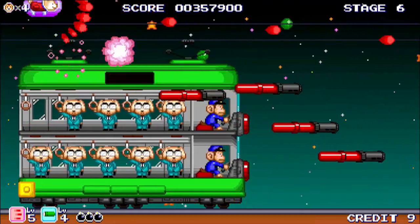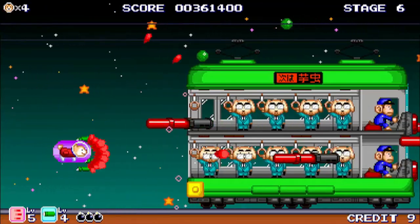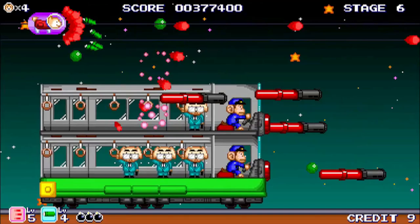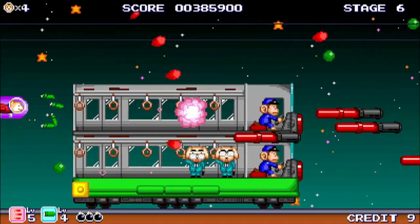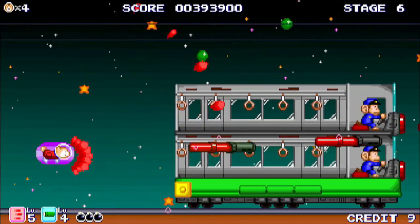Throughout the game, the bosses are always a real highlight, with every single one being creative not just in appearance, but also in its attack patterns, movement and weaknesses. This extends to the sixth stage, which is essentially a boss rush — except instead of repeating the previous bosses, it throws a whole host of brand new creations at you in quick succession.